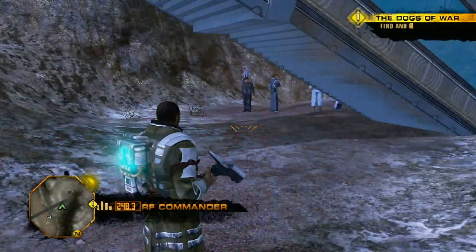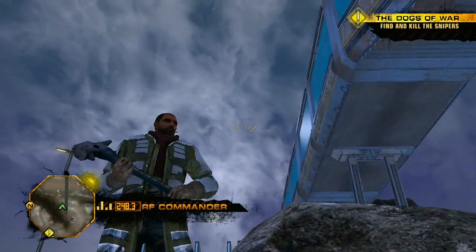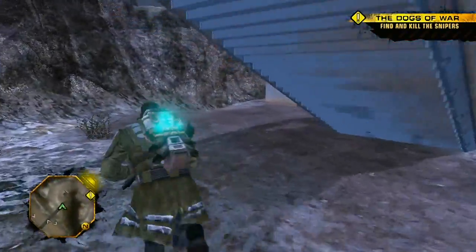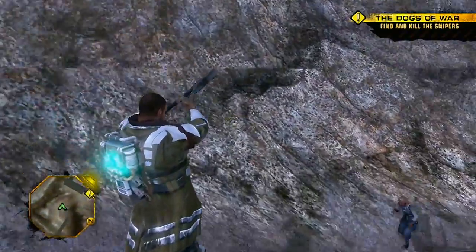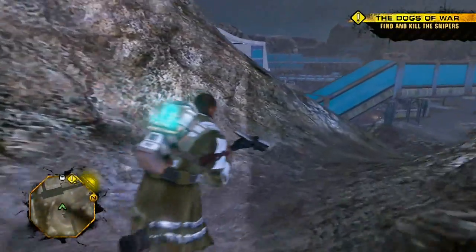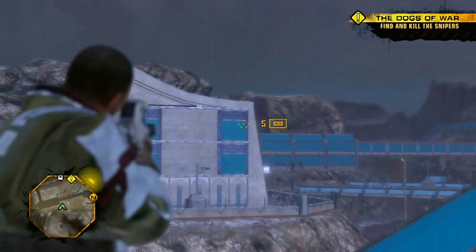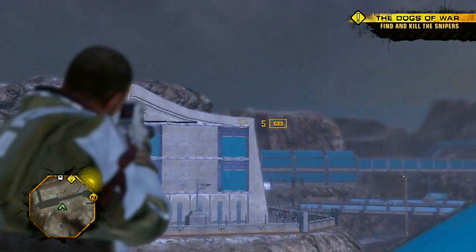Although my character, Alec Mason, is a member of the Red Faction — freedom fighters with limited resources — I've collected plenty of tools that will help me take down the EDF snipers. I've given Alec armor upgrades, which you can see on his jacket, and a modified sledgehammer that's sure to come in handy. To make traversing the landscape a breeze, I've equipped a jetpack. Best of all, I have the power of observation — the tracer fire I can see in the distance will help me formulate my strategy.